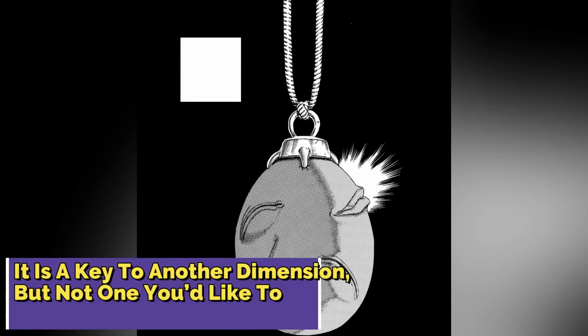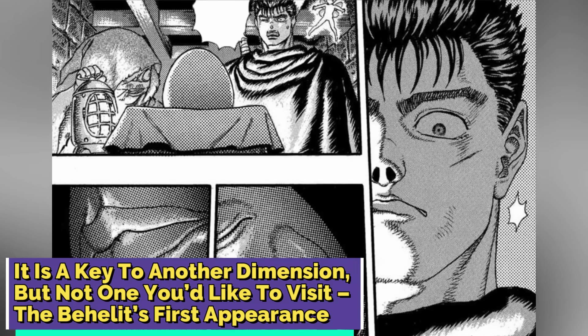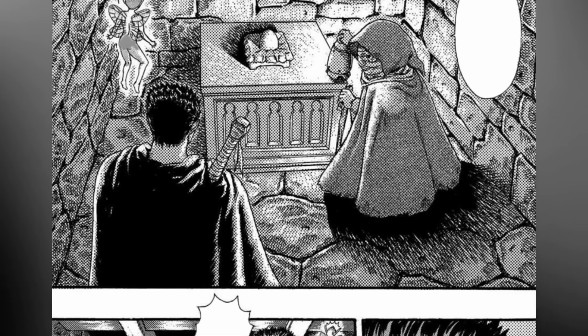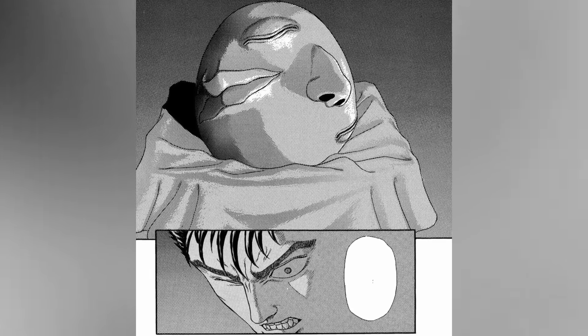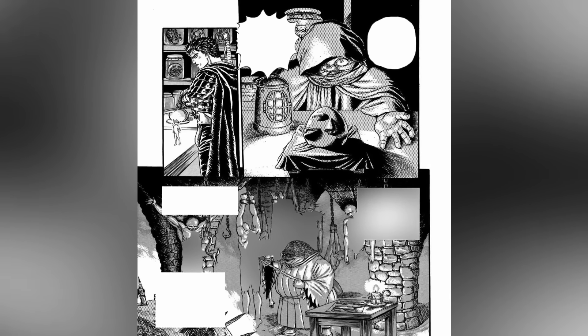It's a key to another dimension, but not one you'd like to visit. The first time we see a Behelet in Berserk is towards the end of the third prequel chapter, when Guts steps into Vargas' former lab. The Count's former physician discloses to Guts and Puck his terrifying flight from the castle, after his master acquired the Behelet and turned into something inhuman. He spent seven years researching every aspect of the object, trying to figure out what it was, but came up short on every front.